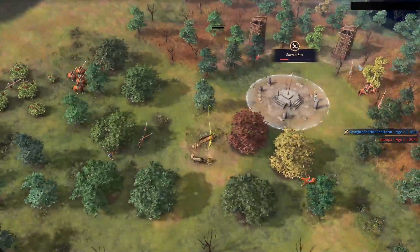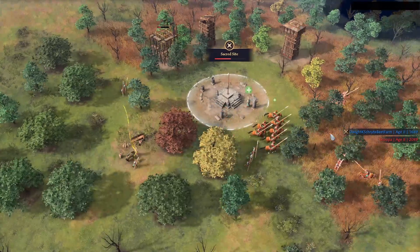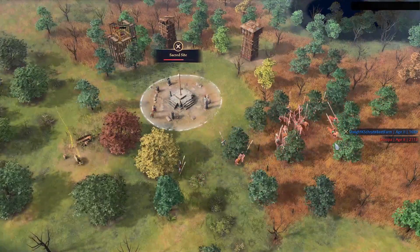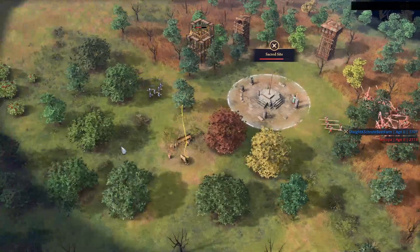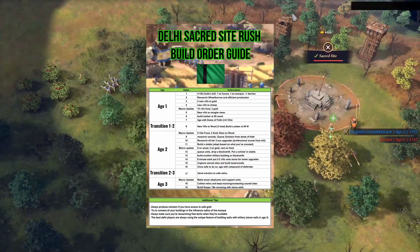Sacred sites are a great way to get up to castle age without having to mine a bunch of gold, so you can start swinging those trunks around with your tower elephants. If you want a written version of my guide, I'll have that available in my Discord, which I'll link in the description.